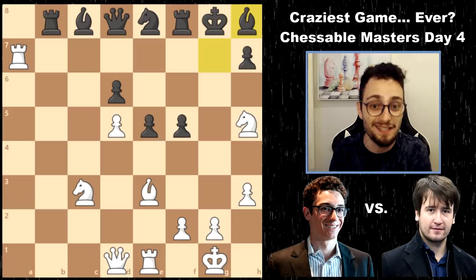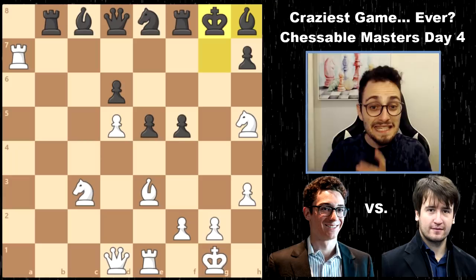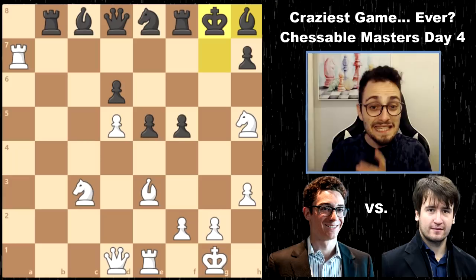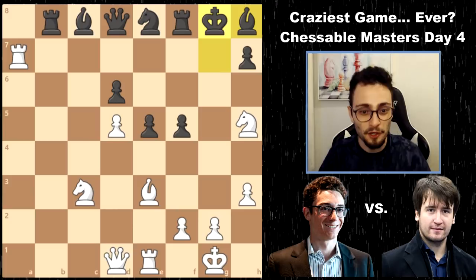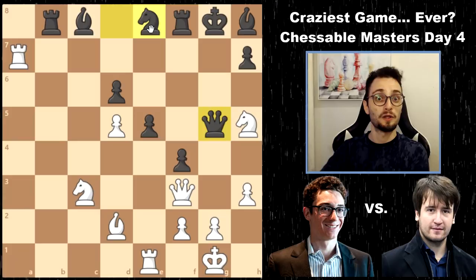What? So Fabiano plays queen f3, f4, bishop back, and now Timur says: my king is wide open, but I'm actually the one attacking. His bishop is lined up, his queen's lined up, his knight's about to join the party. Watch how Timur assembles all his forces.